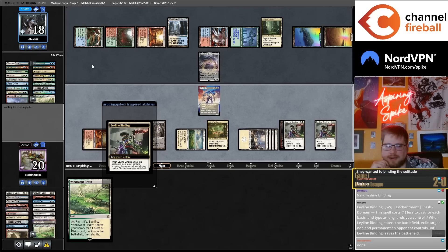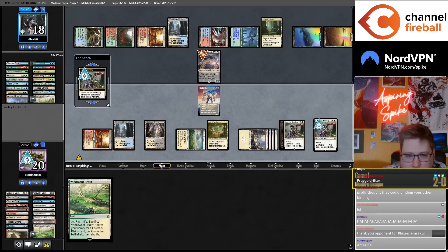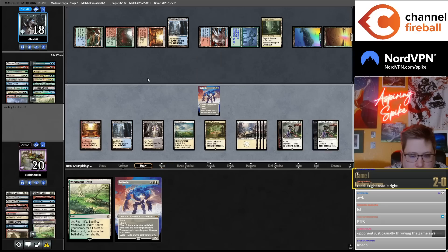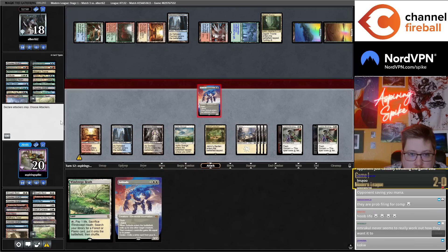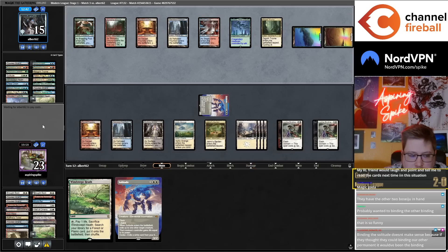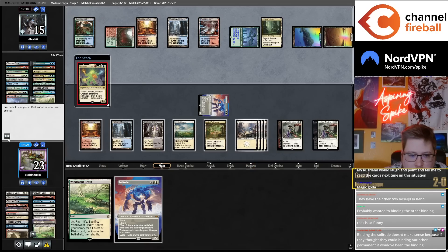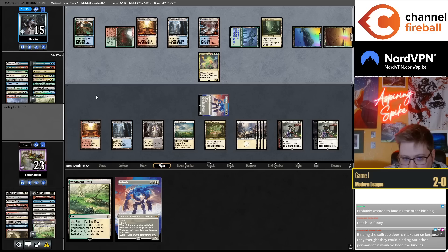Clock is definitely going to be relevant. They obviously didn't realize this was only opponent's permanents. Now I can Solitude their Omnath. I need to not Solitude this in response to the ETB because my opponent can pretty easily have a Ren and six for Boseiju for Imrakul and I just die. I'll Solitude end of turn if they don't have that.